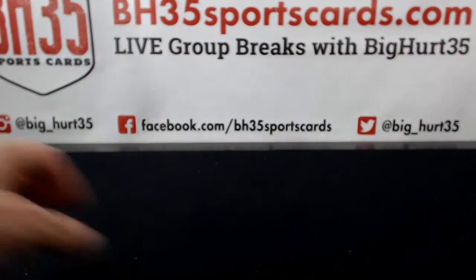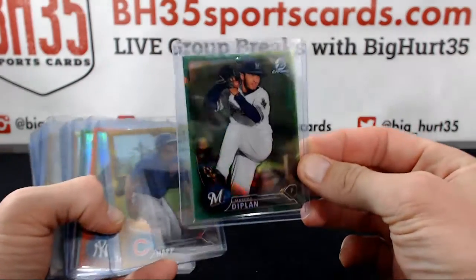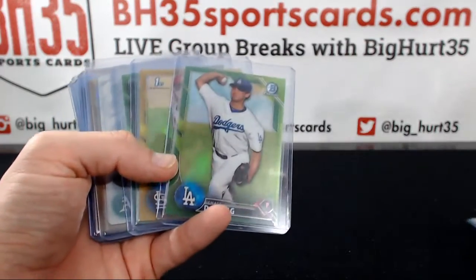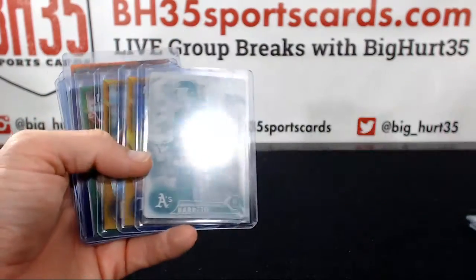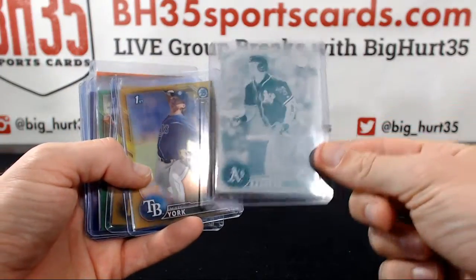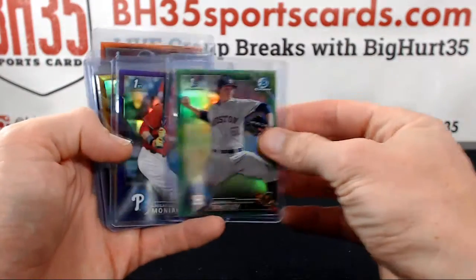Other non-auto color parallels: greens are to 99. Marcos Diplan, Ian Happ, Dylan Tate orange, Dijon green, Hudson gold, Keeboom green, cyan plate, Franklin Barreto, Mickey York and Kevin Neumann gold, Horace Whitley green.